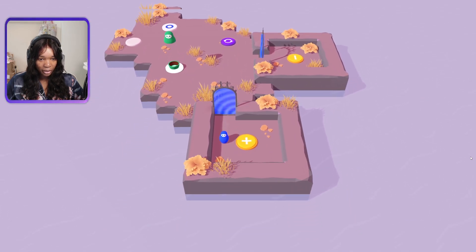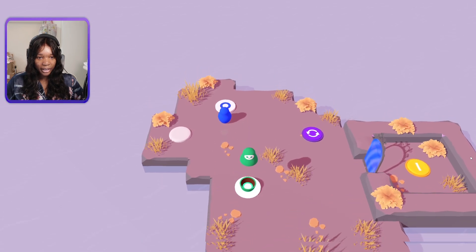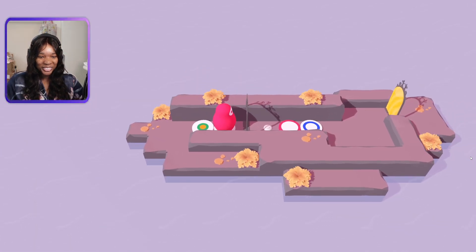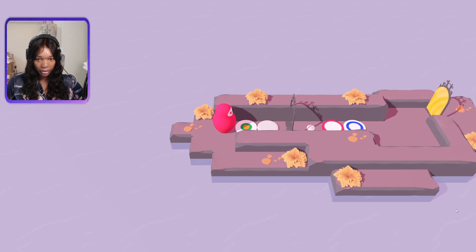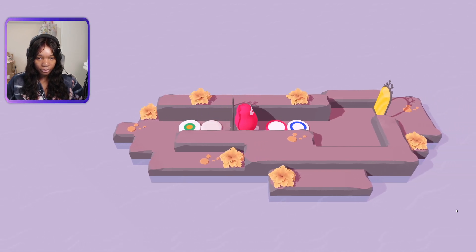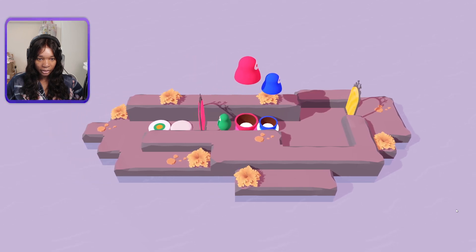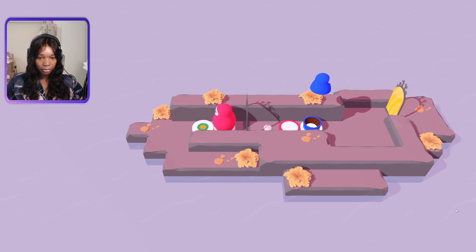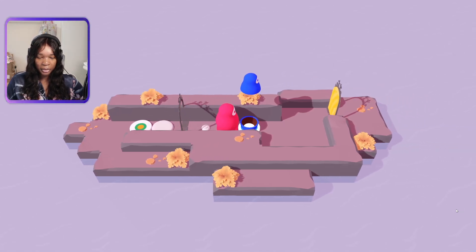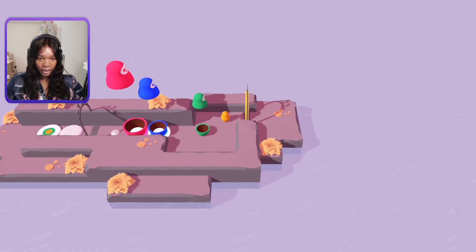Wait, did I not do this before? What is wrong with me — I could have sworn I did this. The green one was too big, oh my gosh. That turns the redness on. I need to be yellow to get over there. I probably need to go like this for some reason — but why? Why is the question.